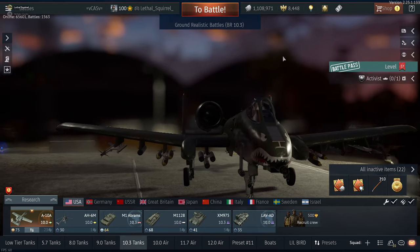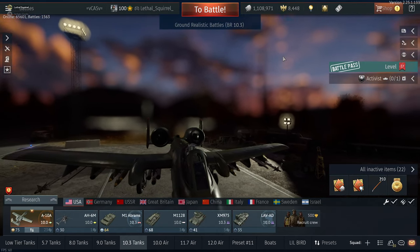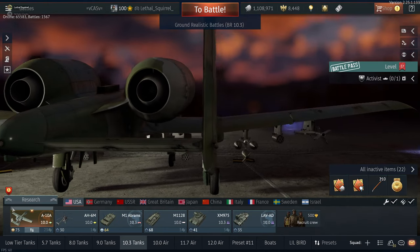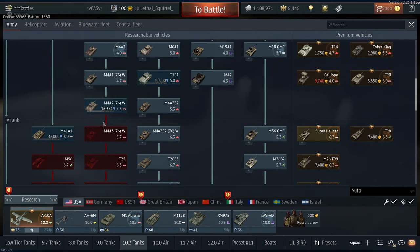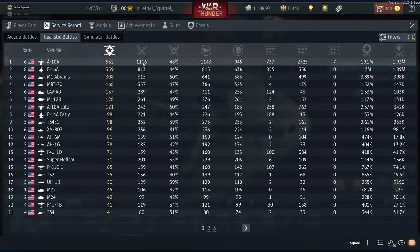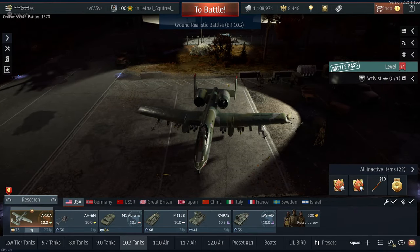The A10 has big downsides — the 2S38s will be your constant worst nightmare, and the slowness is a real limitation — but I love using it and I'm never going to stop. My current lineup feels pristine. I'm researching the ADADS just for the research efficiency. About 75% of the time I don't even bother bringing extra bombs and rockets — I just use my guns and missiles and that's enough going into battle.